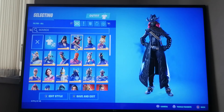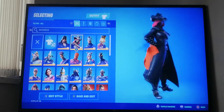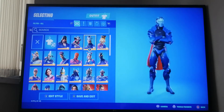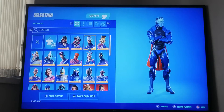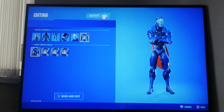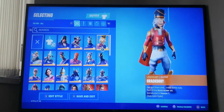Next we have Calamity, which was introduced in the season six battle pass as a tier one skin. As you can see, I've got the full set as well. Next I have Carbide, he's from the season four battle pass, tier one. As you can see I did not get the lights, which I'm kind of annoyed about.